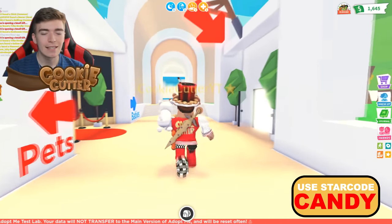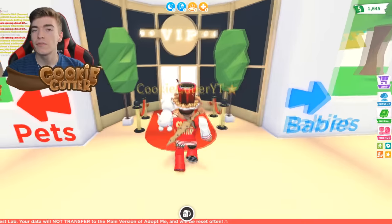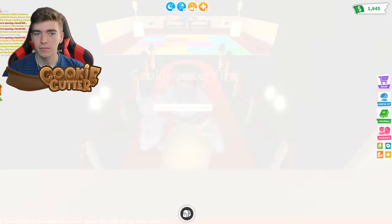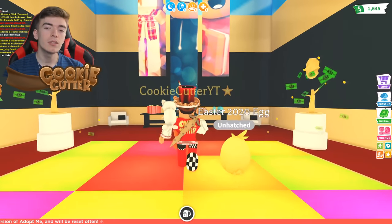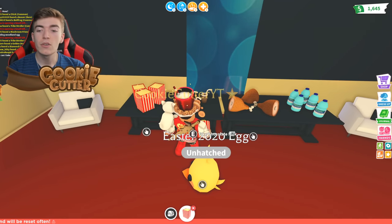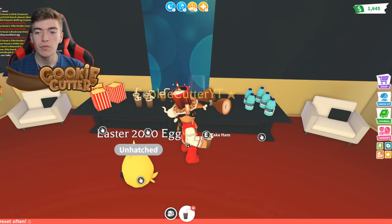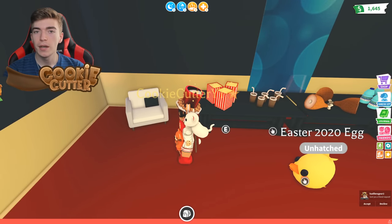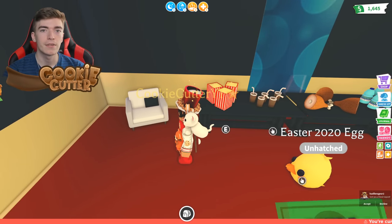I am inside Adopt Me's Test Lab, a variation of the official Adopt Me game where players are allowed to test things out. Inside the VIP room, it seems to have absolutely no changes. I'm really hoping that Adopt Me has revamped the actual VIP room for the release of this update, because if not, I believe you will just be able to purchase it from this section here on a pedestal.